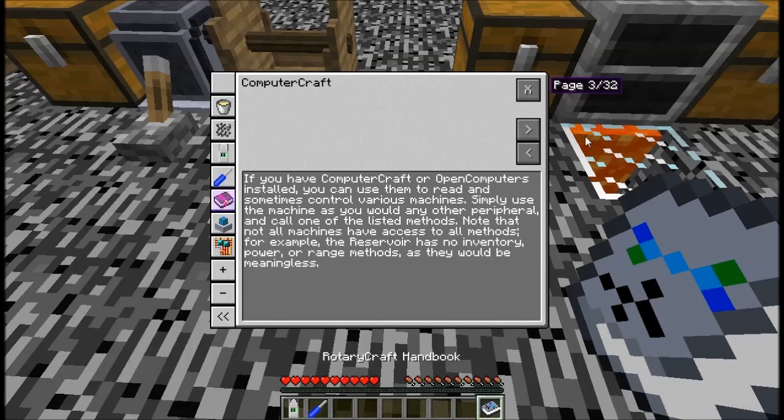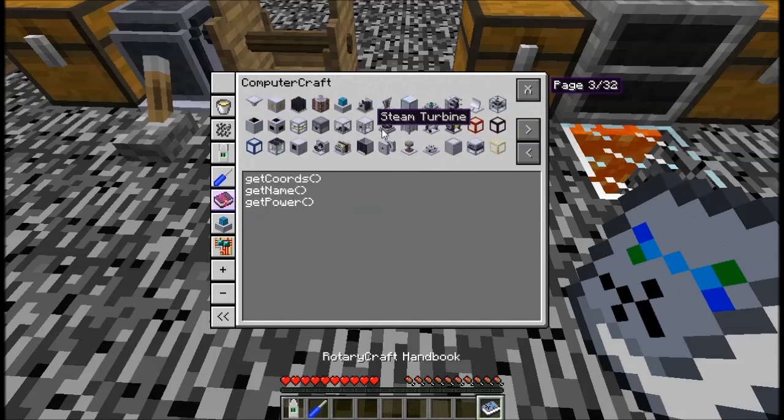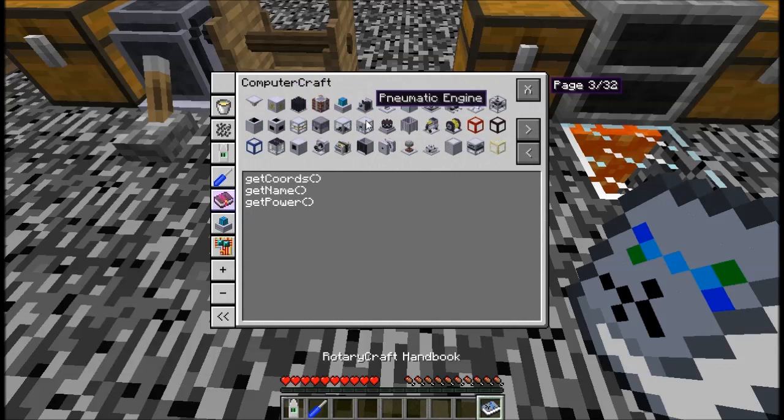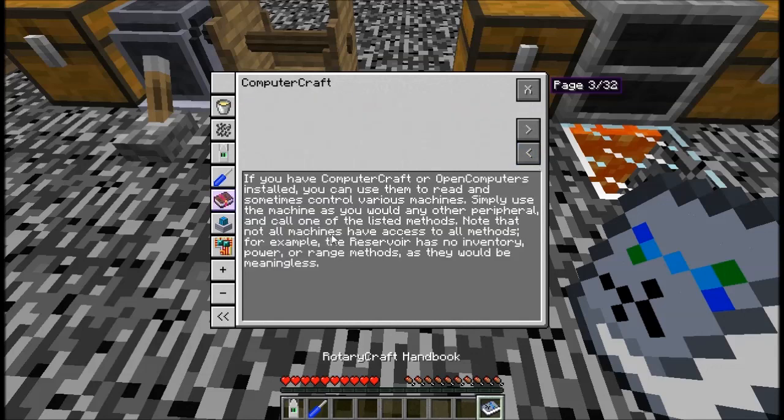One other thing to cover: if you have ComputerCraft and are keen to use it, pretty much everything in this mod includes a set of APIs for interacting with ComputerCraft and turtles. So you can control your machines from a ComputerCraft or Open Computers terminal. Everything you'd expect to interact with using those items is there — I haven't tested all of them, but everything seems to be working with the ones I have tested.